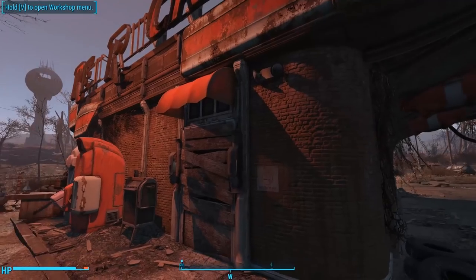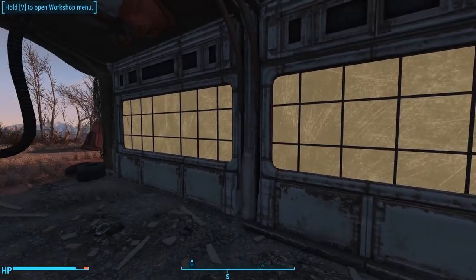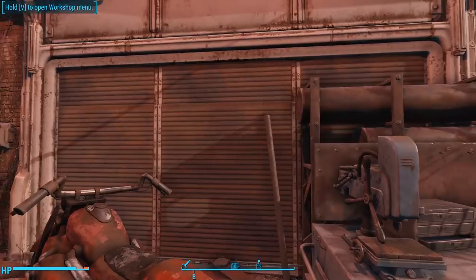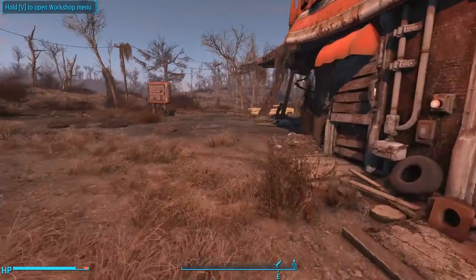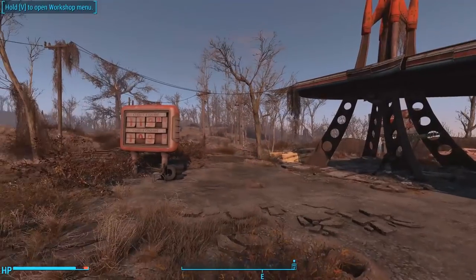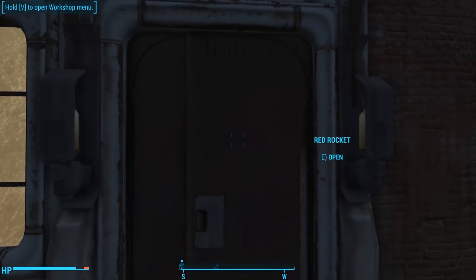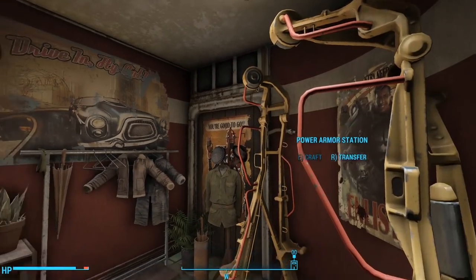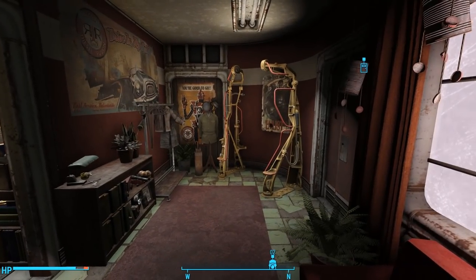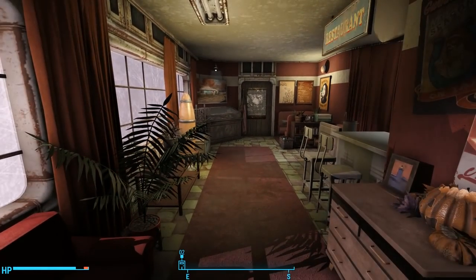You can no longer build inside the truck stop. She blocked off that door, fixed the windows so they're solid glass, blocked off the other door, and permanently closed the garage door. Instead, it's an interior cell player home. So you could turn the portion outside into a settlement for your Minutemen settlers and then just step through the front door to enter your private player home. The interior is beautiful — check out the light coming in through those windows. It's absolutely beautiful.